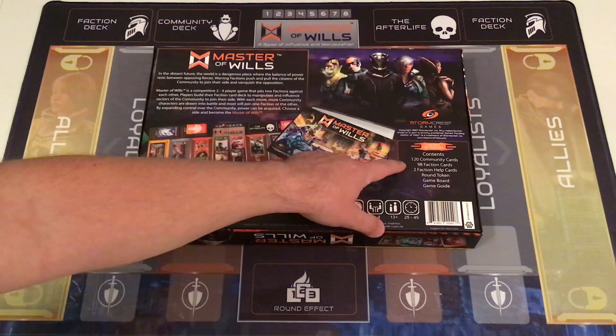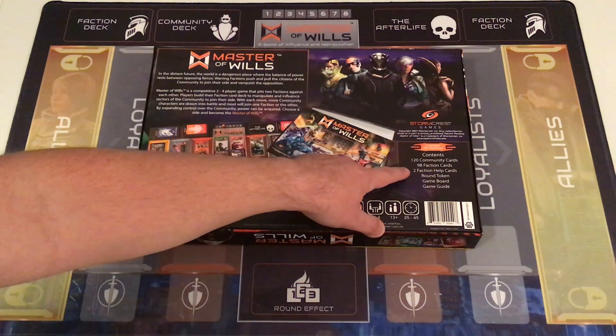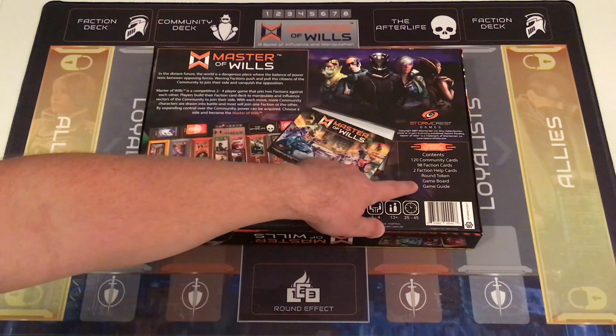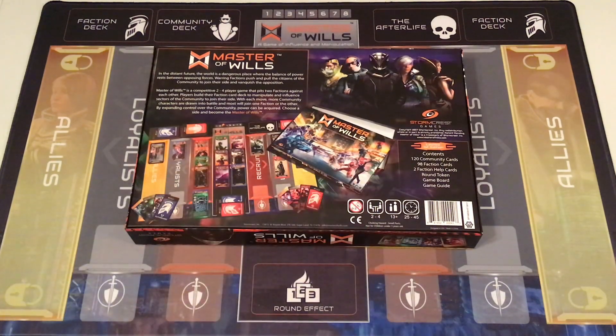The first edition box contents include 120 community cards, 98 faction cards, two faction help cards, a round token, game board, and game guide. Note that 98 faction cards means 49 per faction for the two included factions — that was the standard size initially. Later, with Edge Hunter in the second edition, it moved up to 50 cards per faction. Let's look at the second edition box.